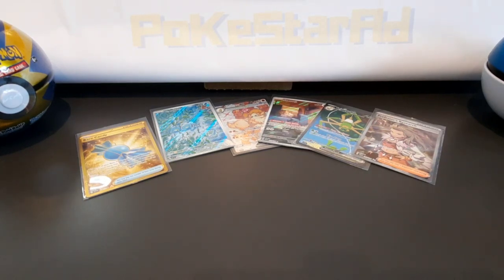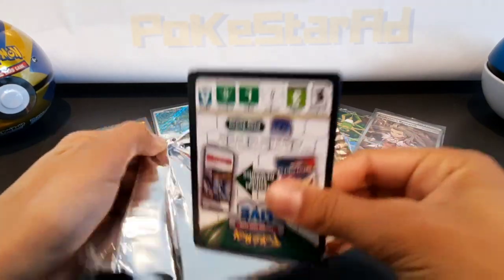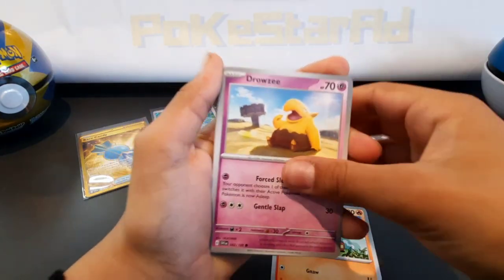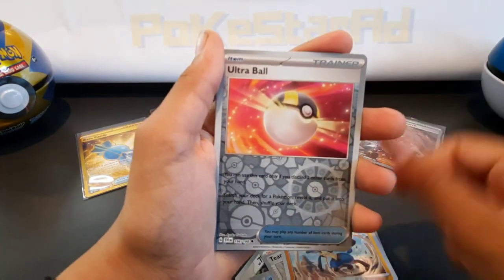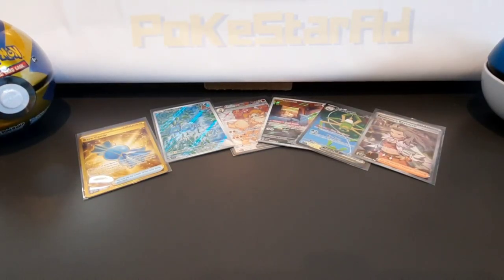It'd be nice to get some last-pack magic too. Here we go — Team Star Grunt, Lucario, Ultra Ball, Snorlax — Professor's Research. Okay, absolutely awesome session! It's been a great session. Right, on to the binder.